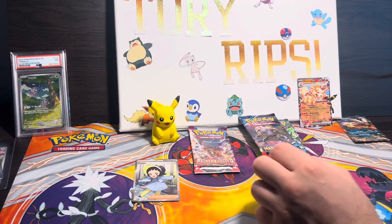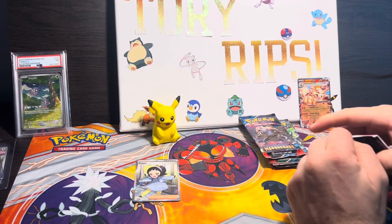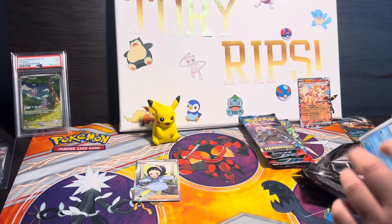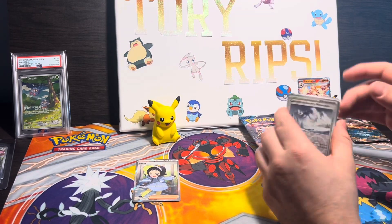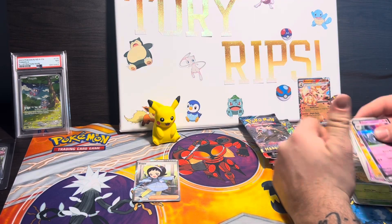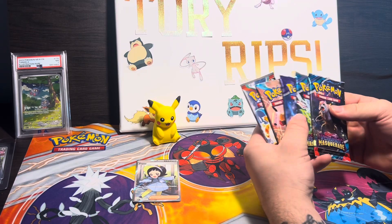Our final pack of the adventure chest is Paldea Evolved. I believe we're looking for the Miraidon art rare — that would be sick to pull out of this. We have Columbio into a Revavroom — regular holo rare there as well.